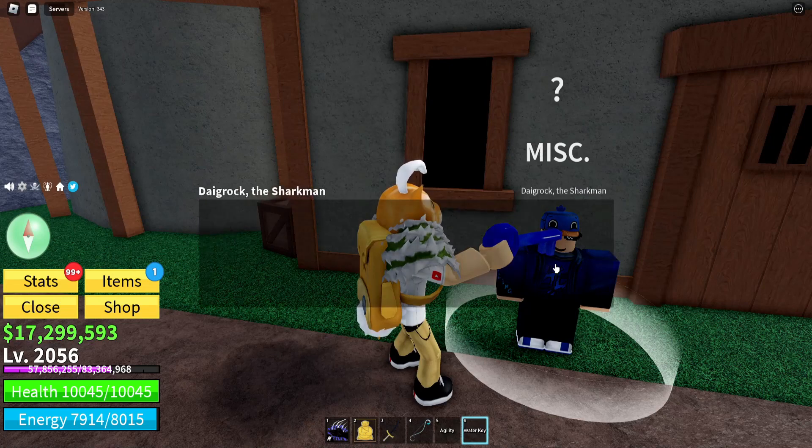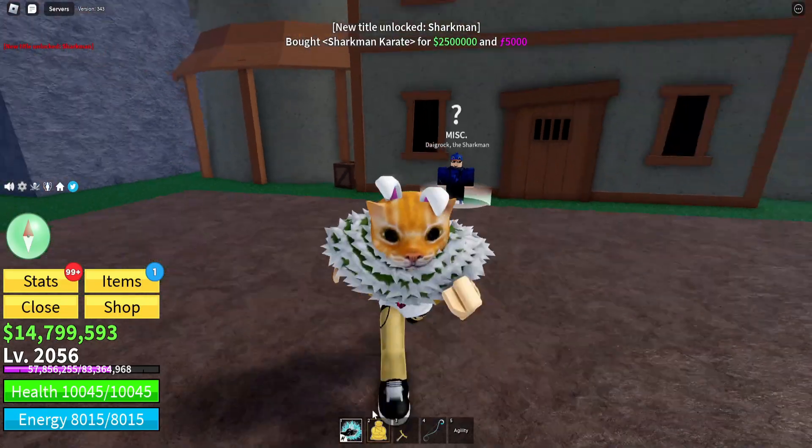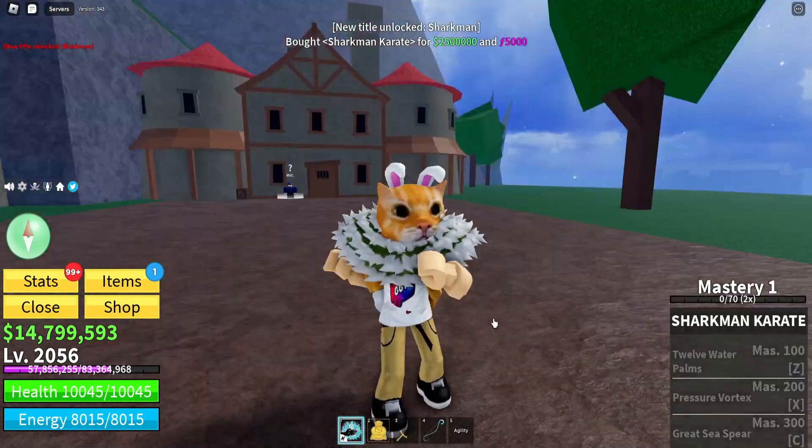Here's the NPC — Daggerak the Sharkman. You're just going to click on him. He asks: 'Would you like to learn the Sharkman Karate Fighting Style for 2.5 million and 5,000 fragments?' Of course. And we got the Sharkman Karate!